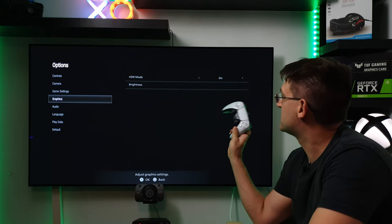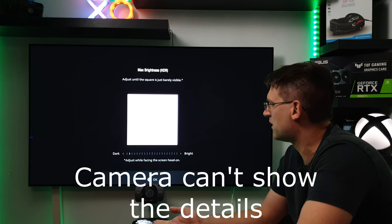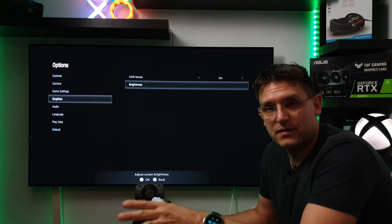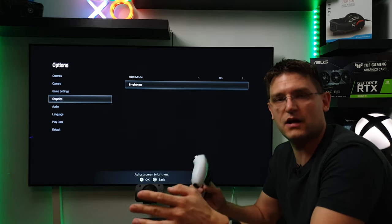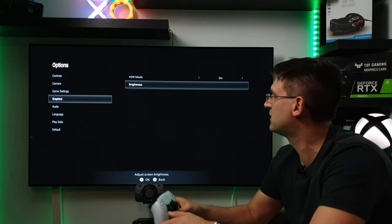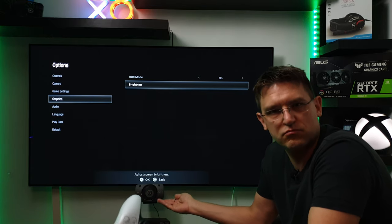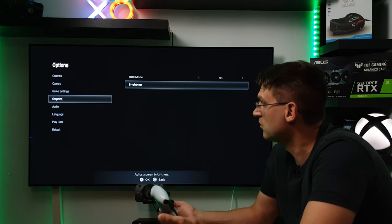In the graphics menu, HDR mode is enabled and the brightness settings are what we know from Resident Evil games so far — with a white square in the middle. At the moment I'm using HGHC mode. I'm not sure if it's the right mode, but I'll probably do a full HDR analysis video on the final game. I recorded my let's play with HGHC and the HDR was really nice to look at.